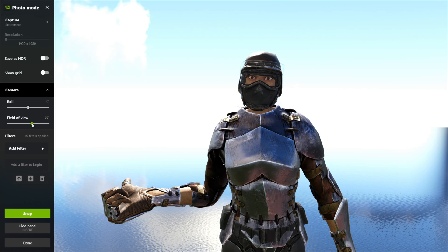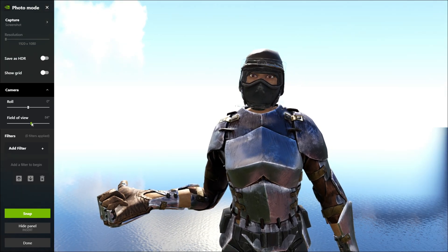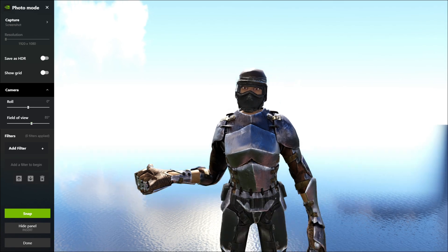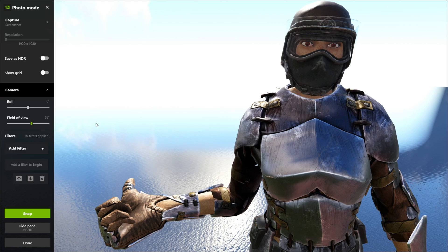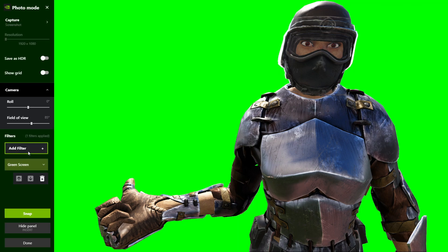Now what you want to do is line your character up. On the left side, I'm going to move the field of view down to about 85 — I think 85 is a good FOV. It's honestly personal preference, just get it where you like it. I'm going to leave a little space on the left side of the screen so I can put text and pictures. Now go to Filters, click Add Filter, and look for Green Screen. You can adjust it so it's all behind your character — there may be some white from the sun, but we can remove that with Photoshop.